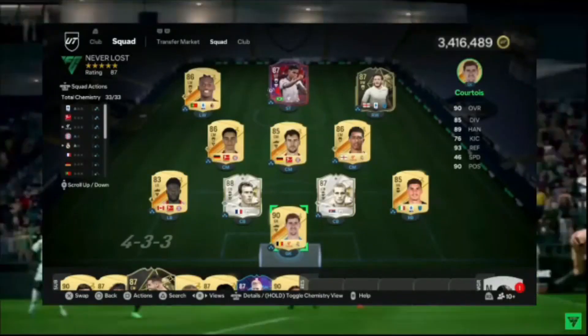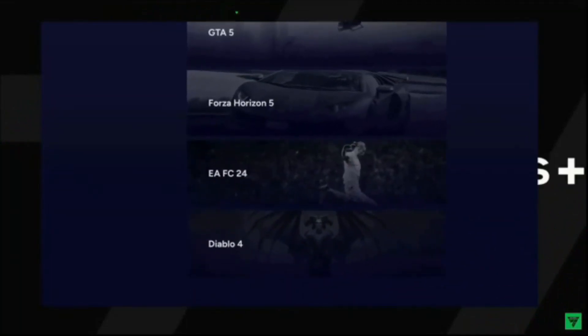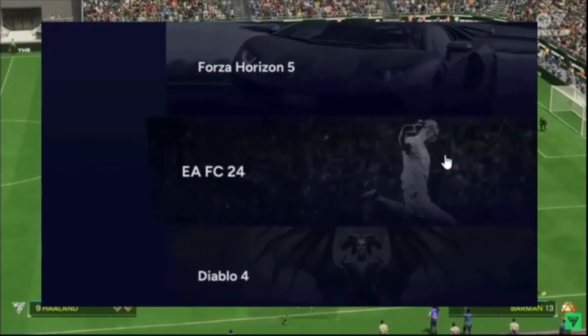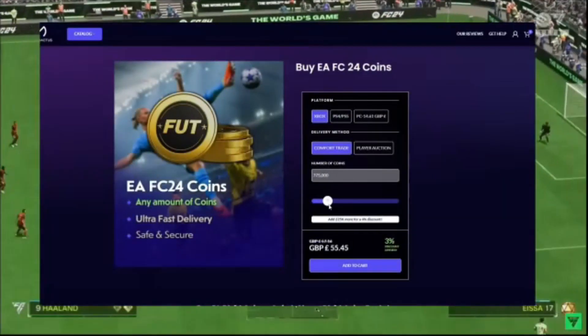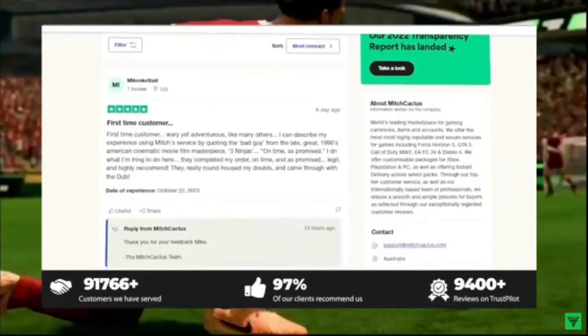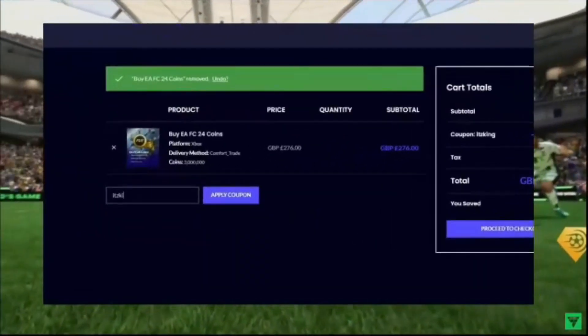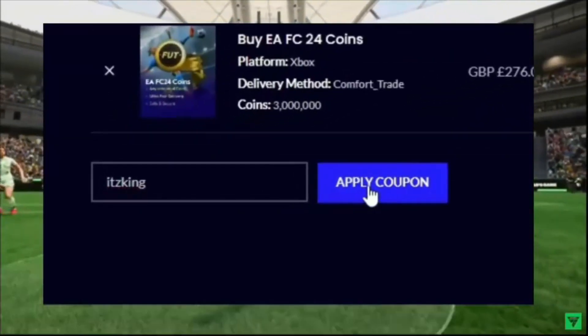If you're wanting the best team in FC24 and millions of coins on your account, make sure to head over to mitchcactus.com for the cheapest and most reliable FC24 coins on the market. Mitch Cactus also have over 10,000 verified reviews from their customers, so be sure to use code ITSKING at checkout for an extra 5% off.